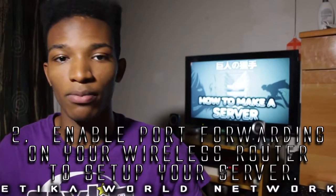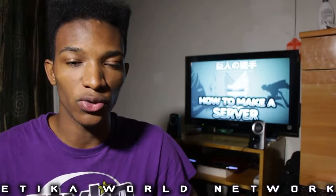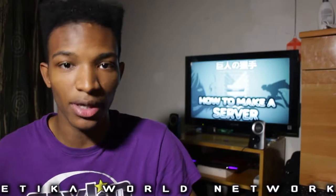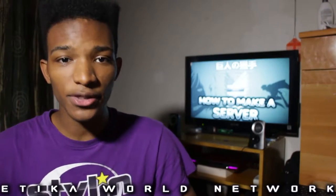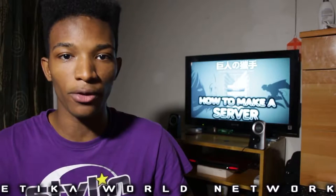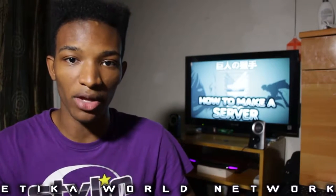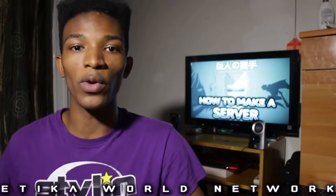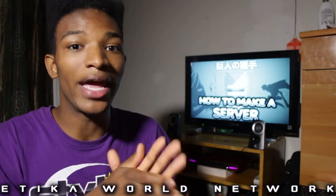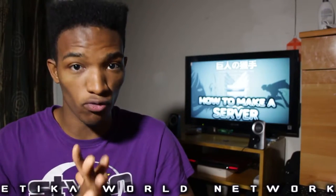Step two will be enabling port forwarding to set up servers on your wireless router. There's a second link in the description that you'll need to go to in order to continue this process. This is where steps get a little bit different, because from this point forward the steps you need to take to enable port forwarding will be different depending on what kind of wireless router you have. I have a Netgear wireless router while you may have a Belkin or something else. The steps will be slightly different for you but follow the same general direction. Pay close attention to this part.